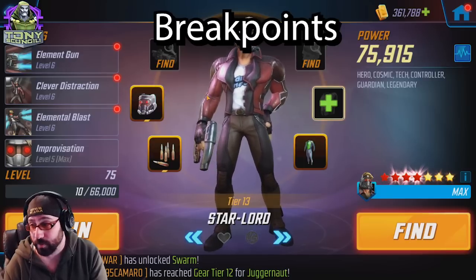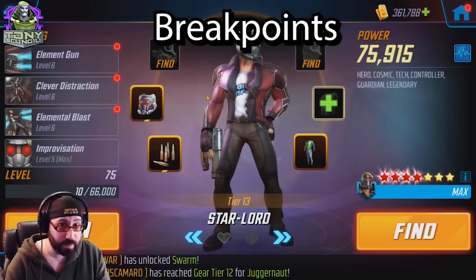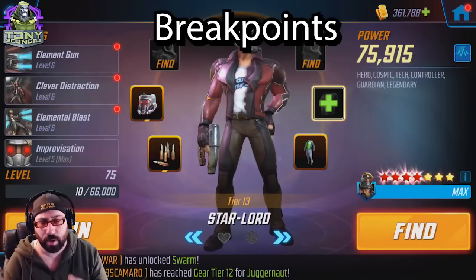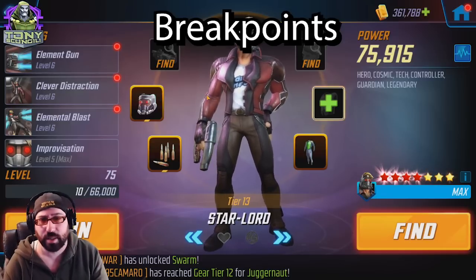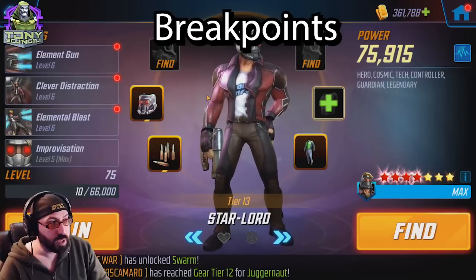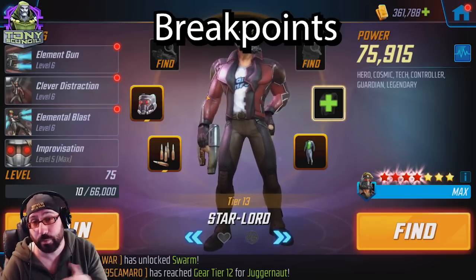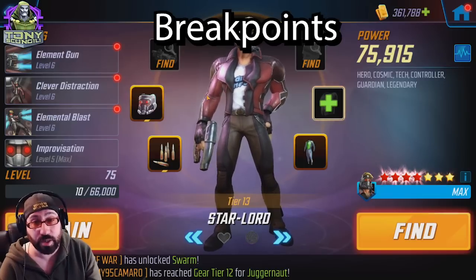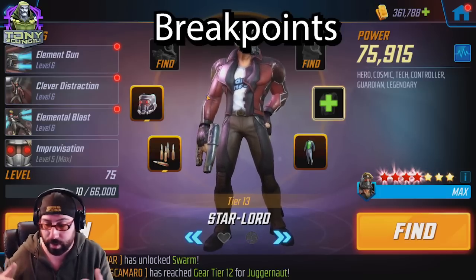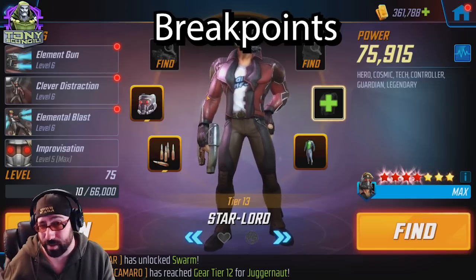Overall, I recommend Star-Lord as the first legendary character you unlock under any circumstances. He's the easiest legendary to start target farming on day one, whether you're spending money or completely free-to-play. If you're willing to spend, there's a bundle for $24.99 that gives you a huge head start. He's one of the best legendaries in the early game, will help you in the early, middle, and late game, and will never be completely useless. That's it for this Legendary Spotlight — comment below and let me know how Star-Lord affected your roster. I've been Tony Skangealy, catch you later.